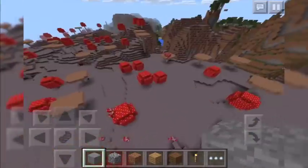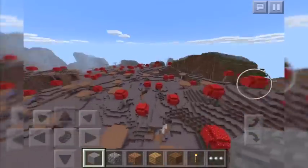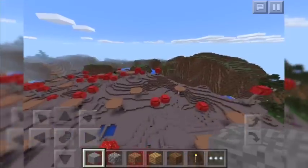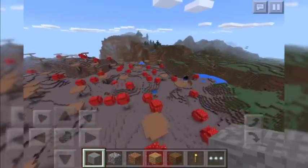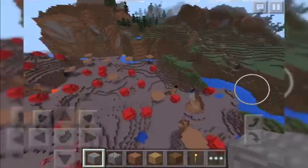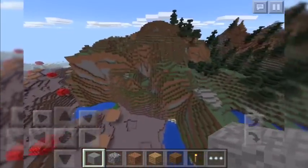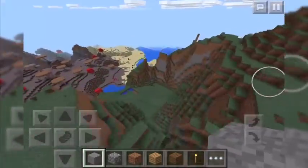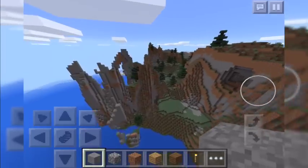Now over here, the mushroom biome is pretty big. We have a lot of mooshrooms here, and it seems to go pretty far. We have an extreme hills biome, a birch forest biome, and a spruce biome as well. We've got a bunch of cool-looking caves and some lava. It's just a really cool seed to have an extremely rare village inside a mooshroom biome.